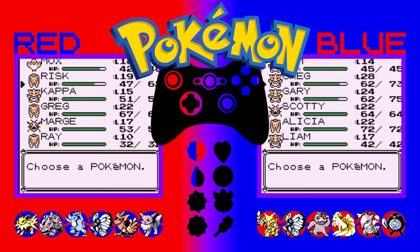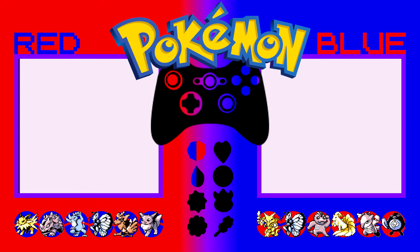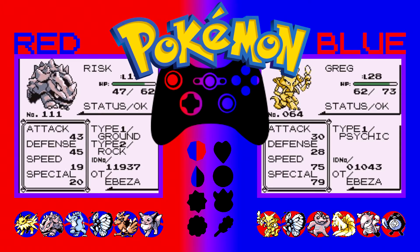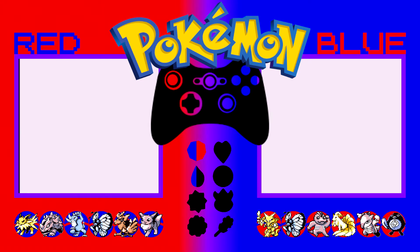Next we have Risk, who is a Rhyhorn, level 19. And Greg, who is our starter on Blue, a Kadabra, level 28. We have to do a bit of maneuvering to get both on stats here but not too difficult. Risk is rocking Horn Attack, and Greg has Confusion, Teleport, Disable and Psybeam.